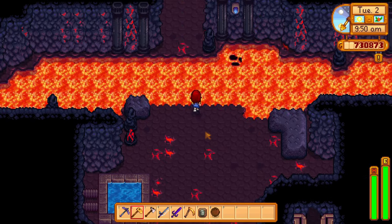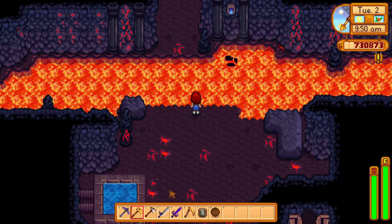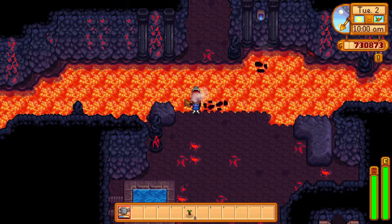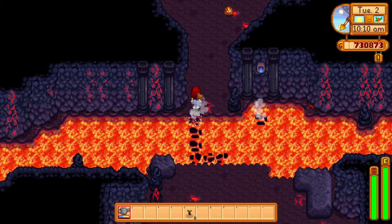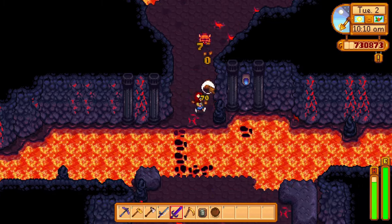In the volcano, you'll see a large lava pool that you cannot cross — or can you? Simply use your watering can and you can make a bridge! Be smarter than me — I have a level 1 watering can. Upgrading your watering can can be very helpful, especially later in the volcano, trust me.